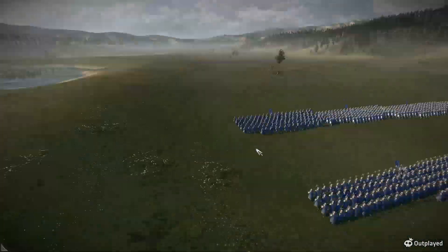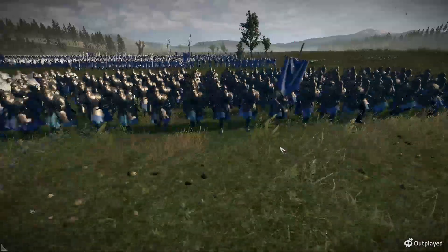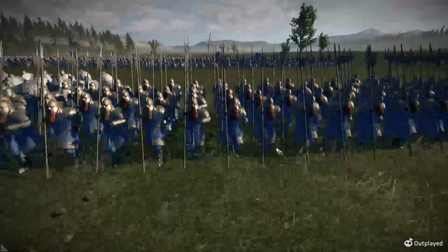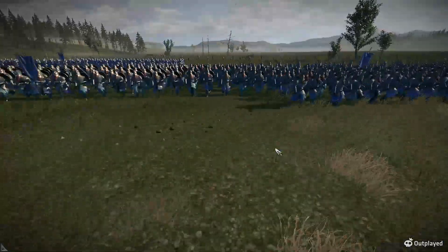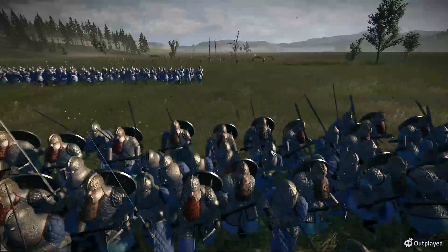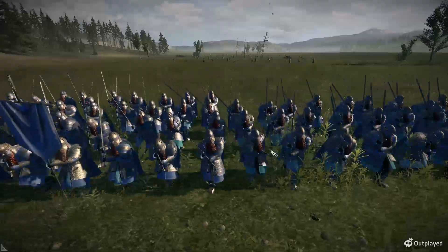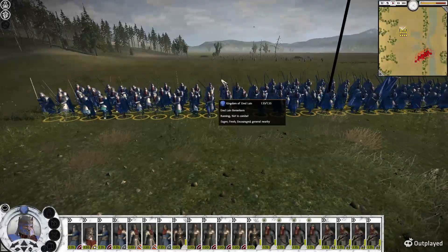If we take a look at our army here: here's the Dragonslayers, the Shieldbearers, sword infantry, here's our Gateguard, our Mithril Warriors. Here's our Crossbows — looks like they've got some big swords in there. That might be the Executioners. And then our General, obviously.